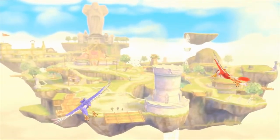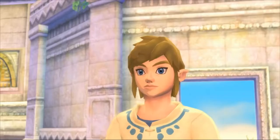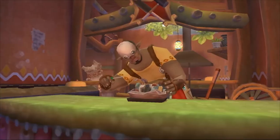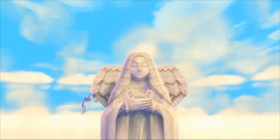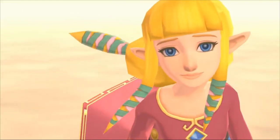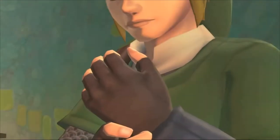Inizia tutto su un'isola sospesa su un mare di nuvole, chiamato Oltre Nuvola. Insieme al nostro eroe e la sua amica d'infanzia Zelda, quest'isola sacra è la casa di molti personaggi particolari. Un giorno Zelda viene risucchiata da un vortice e sparisce sotto le nuvole. L'eroe parte per ritrovarla, a ogni costo.